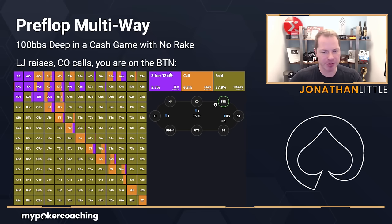Here's what you should do. You should re-raise the hands in purple — 12 big blinds — call the hands in orange, and fold the hands in green. What is re-raising? Aces, kings, queens, and ace-king for value. And that's it. Notice we're re-raising jacks, tens, nines, eights, sevens a tiny bit of the time, but for all practical purposes I don't think you need to.